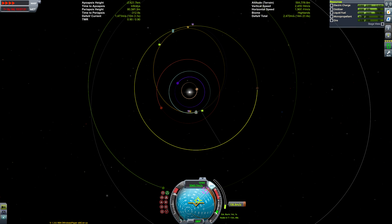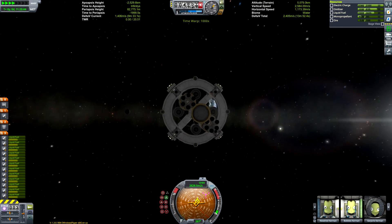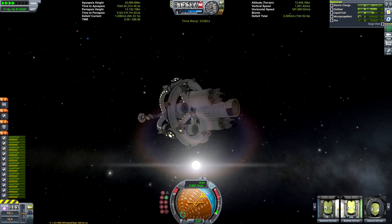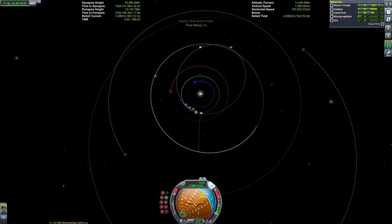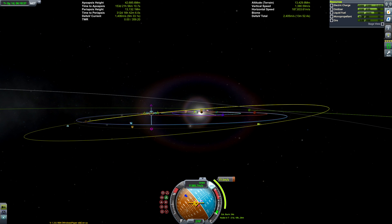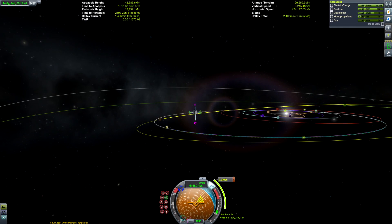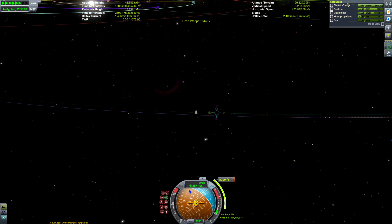There goes our apoapsis around the sun. We're not going to get a Drez encounter straight away — I got a bit excited because we started getting a planet encounter at the end of that burn, but unfortunately it's a resonant orbit so we're going to be encountering Kerbin again. Not a Drez encounter sadly, but a minimal amount of tweaking — less than 200 meters per second — is always nice. I did overshoot the maneuver node, so I had to make another one, but in the end this one ended up being a little cheaper anyway, so every cloud.